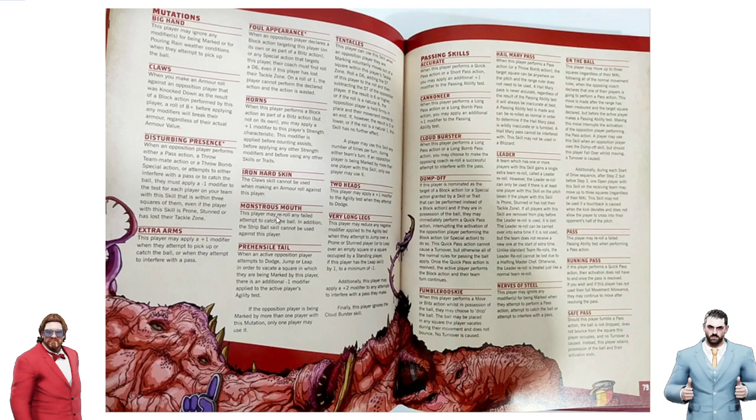Monstrous Mouth is kind of interesting — you wouldn't want to spend a double on it, but it could be cool for good runners, giving protection against Strip Ball while still being a handoff option. It's actually pretty interesting for Skaven, but the fact that it would cost a double and Sure Hands wouldn't means it will never be taken. Tail now works on leaps, and it says 'dodge, jump, or leap' — that's very interesting, implying you can jump. Also applied to Very Long Legs. And it doesn't stack anymore — it's just a minus one regardless of how many Tail players are marking you.